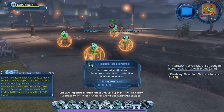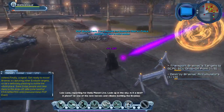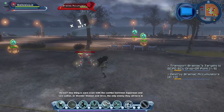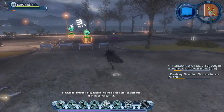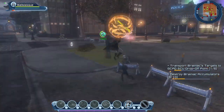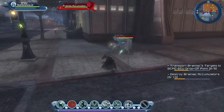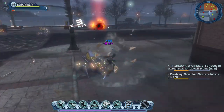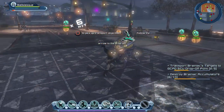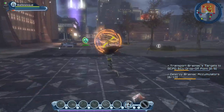Here we can see a whole bunch of NPCs that are trapped — we have to save some of them. There's a little timer on those, so let's grab them and bring them over here. We also have to take down the Brainiac accumulators, which you can see at the bottom right of the screen. When you grab a civilian, a little arrow tells you where to go, and the objective flashes so you can't really go wrong.